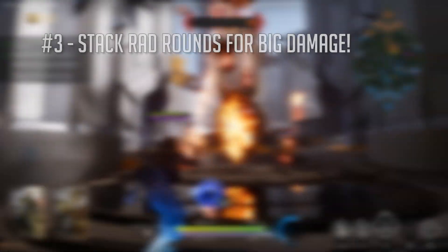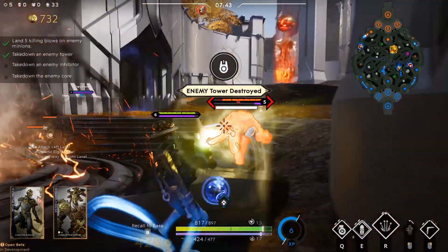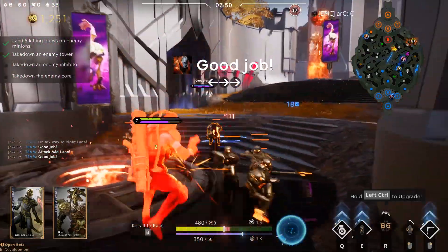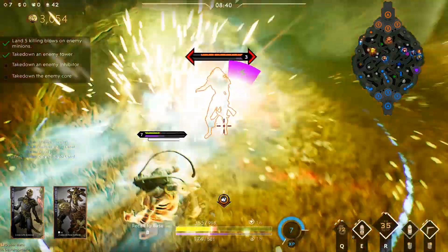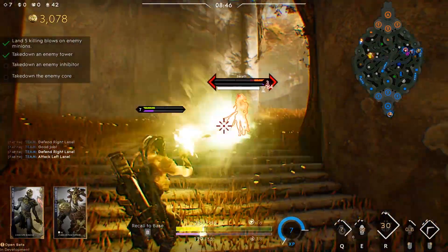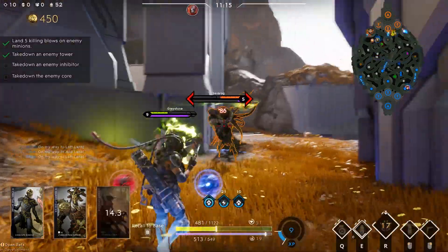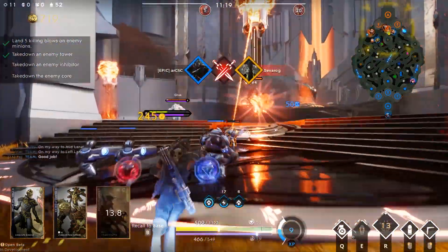Tip number three: stack those rad rounds. This ability performs like a ticking time bomb — land all your shots to ensure that once they explode, you'll get the largest amount of burst damage available. As you level this up, you'll get more radioactive rounds. It starts off at level three, then goes four, five, six rounds. It heavily relies on your ability to land basic attacks. If you can't land them, you will struggle to use this ability.